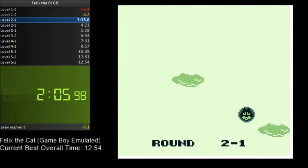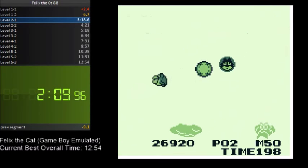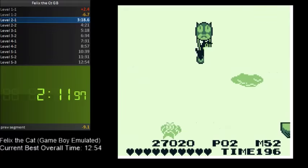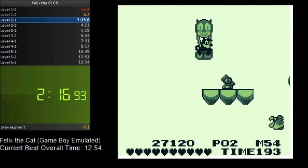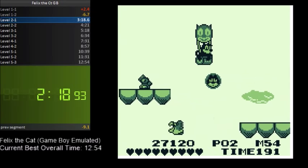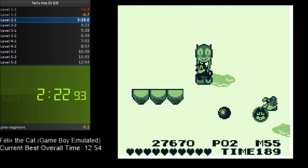For this next stage, they give you a different set of transformations — only three for this flying stage. You get regular Felix, the hot air balloon, and then the plane. I usually like starting with 9 Felix heads so I can immediately get the balloon, which gives me the plane sooner.